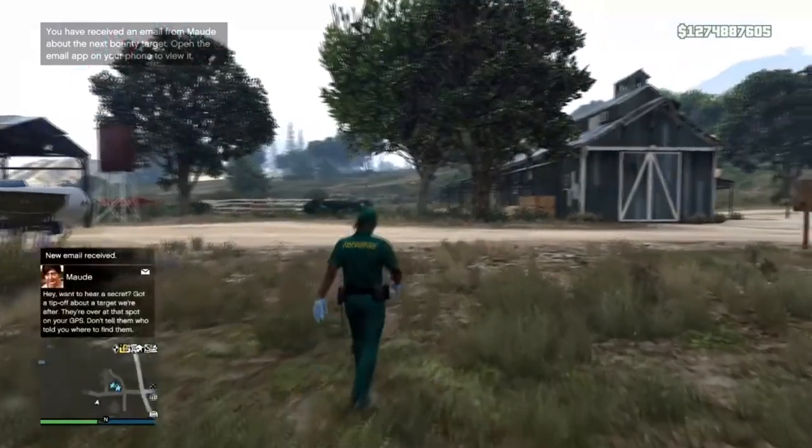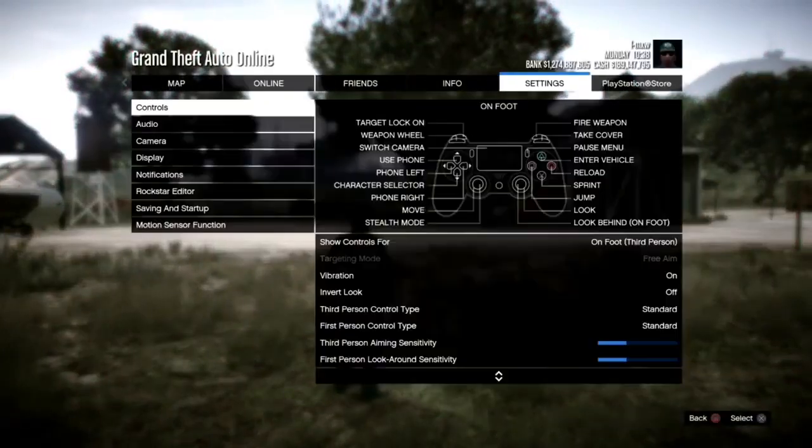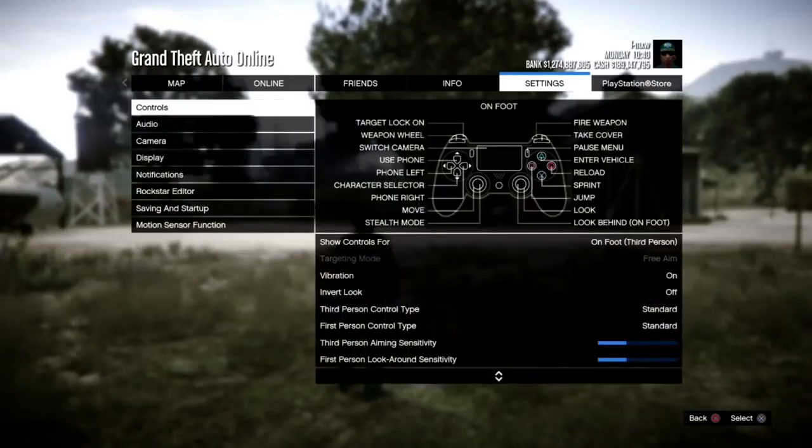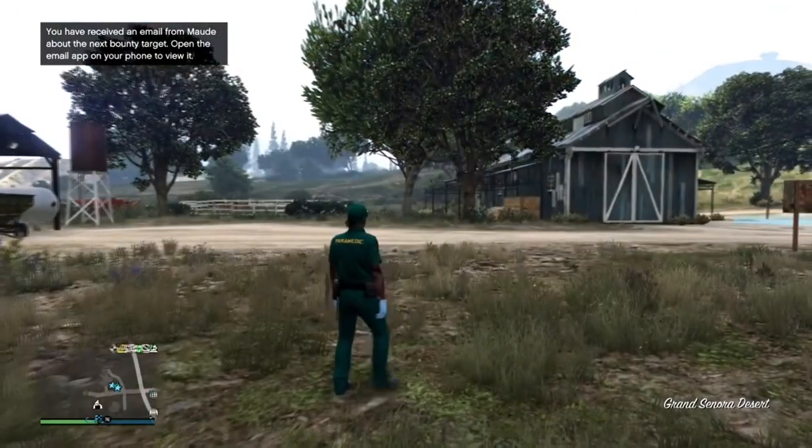Once you have parked your Issy or whatever vehicle you're duplicating in that little yellow square, exit your facility on foot. Don't call any personal vehicles - if you call a personal vehicle it will mess up the glitch. If you want to do the teleportation glitch, make sure you're in free aim. If you're not in free aim you won't be able to do it. You can set that through story mode.